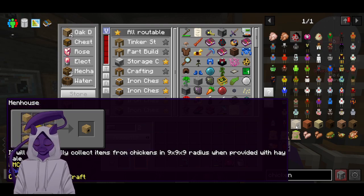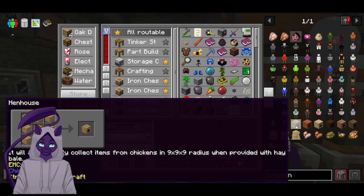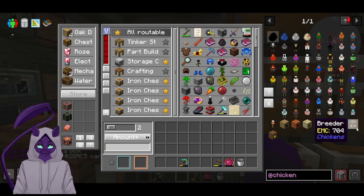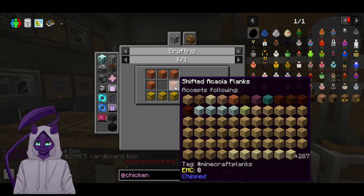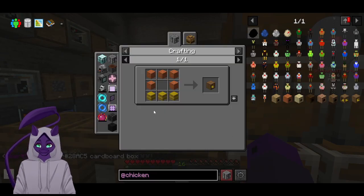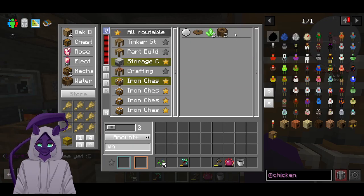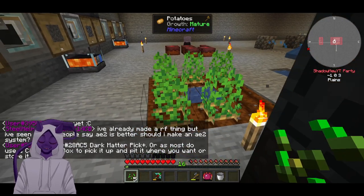A chicken collector can collect items from chickens in a 9x9 radius, provided it has a bale of hay. Actually no — it's two chickens, at chicken. We have the breeder and we have the roost, which is what we want. The roost takes planks and hay bales. We don't have wheat — oh my god, okay. I'm going to be making a ton of wheat real fast. One moment. Okay, I got plenty of wheat now.